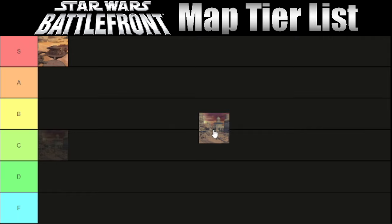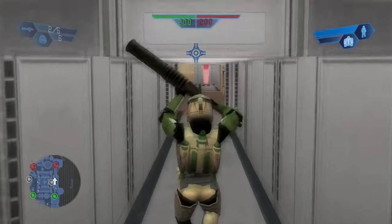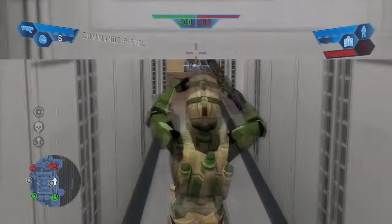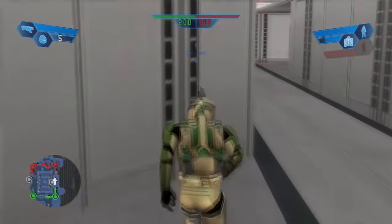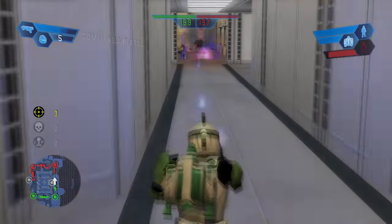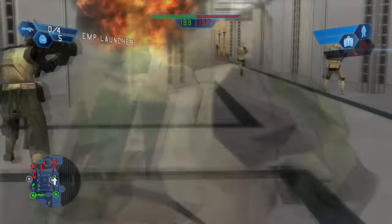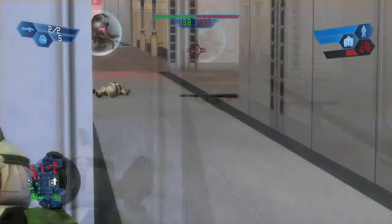Then up next we have Bespin Cloud City, and again, it's going in S tier. Cloud City is personally one of, if not my all-time favorite maps from the original game. I think the two Bespin maps are just fantastic. There's something about Bespin in general — it's always fun to play no matter what game you're playing on. And the Cloud City map in the original Battlefront takes all the charm of Bespin Platforms and puts it in the city.